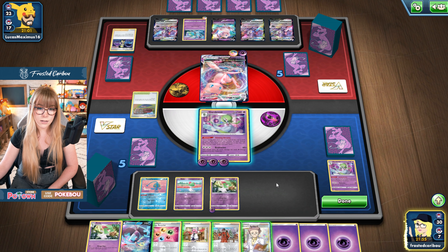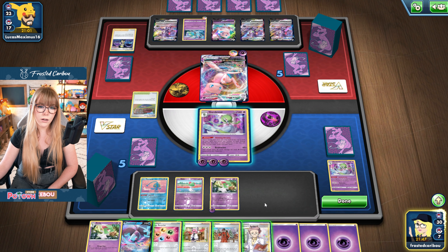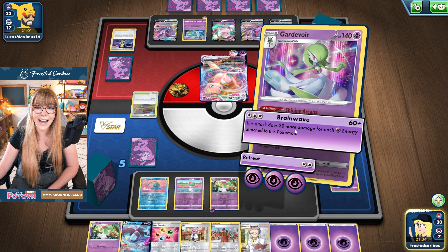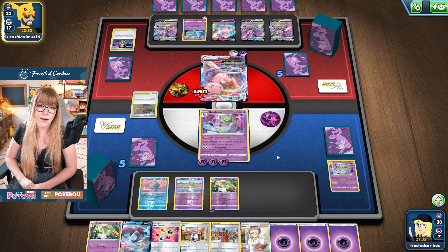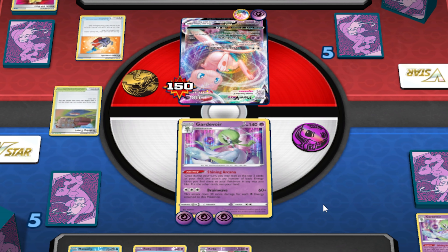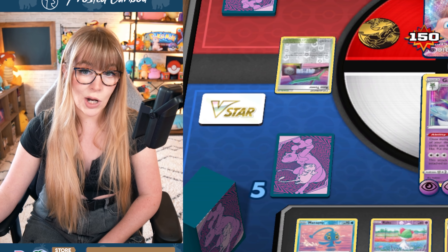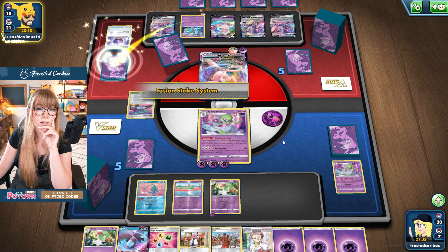So we're gonna attach to this Kirlia. Do I want to evolve now? Hmm, do I want to use the Clara now? I think I actually might want to wait on the Clara, because we can't evolve this Ralts yet. I don't need the Gardevoir now, so I'll just make them think I don't have an attacker lined up. We are going to hit for 150 on this Mew, which puts us into two-shot range — we would need 300, so we would still need four energies attached. Maybe I should have attached to the Gardevoir. We'll see how this plays out. We might need to be doing some stalling.